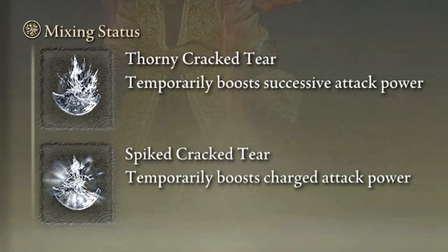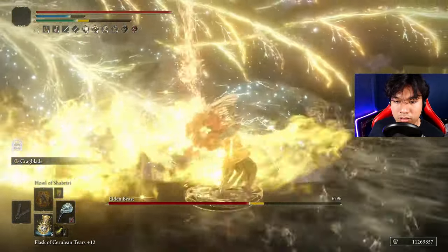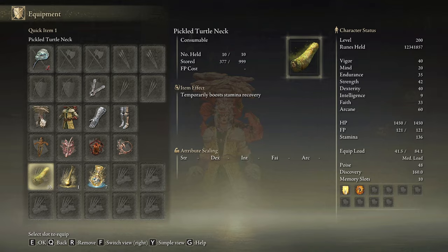In our Flask of Wondrous Physic we are going to be using the Thorny Crack Tear and the Spry Crack Tear. However, the Stonebarb Crack Tear can be very useful in some scenarios. This build consumes a lot of stamina so Pickled Turtle Legs are not a bad option for this one.